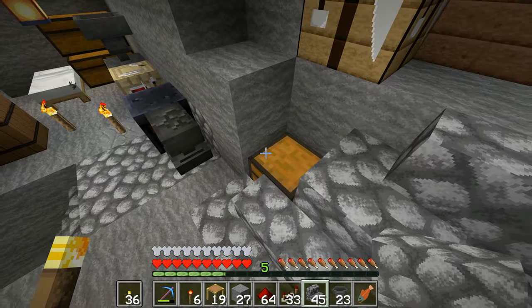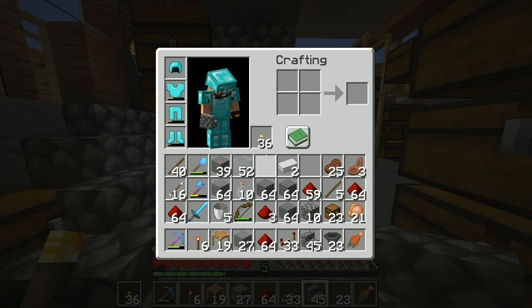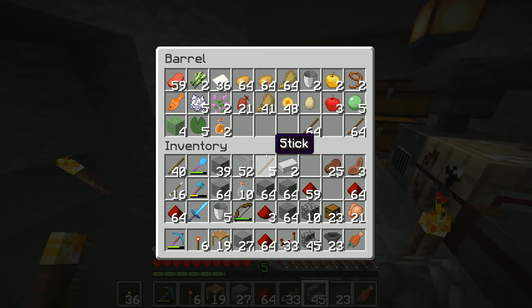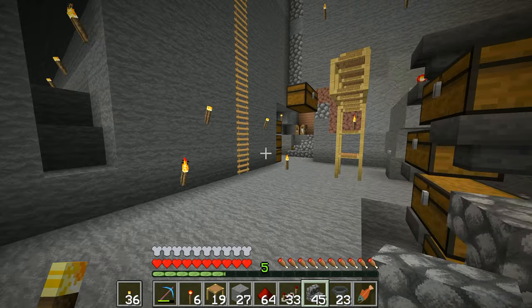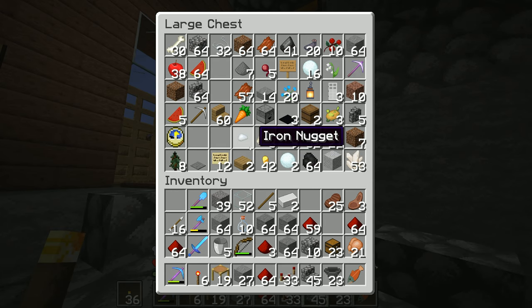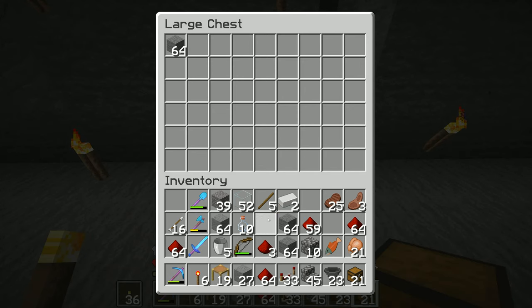I've got a couple of diamond swords right there. What I should have done is made a whole load of wooden swords — they're really cheap and easy to make. I must not use up the slime blocks, I'll put those back for now. If I make a whole load of wooden swords, I can enchant those really quickly, and when I find an enchantment I actually want, I can use that one instead. It's foolproof — I don't know why I didn't think of it beforehand.